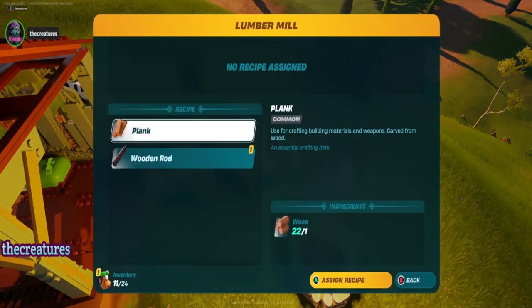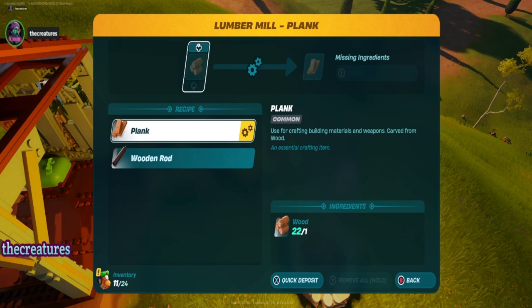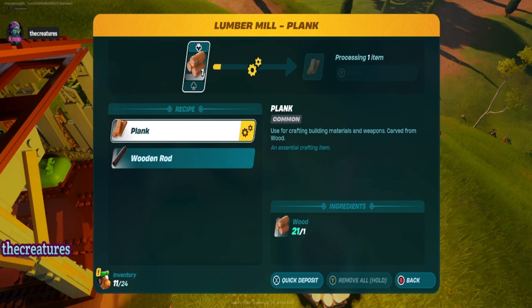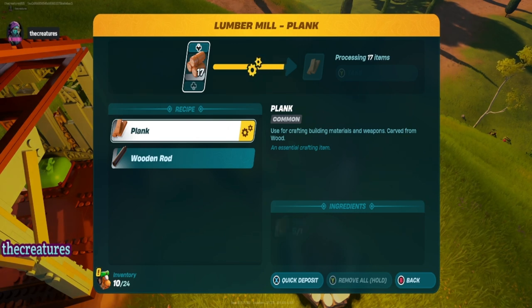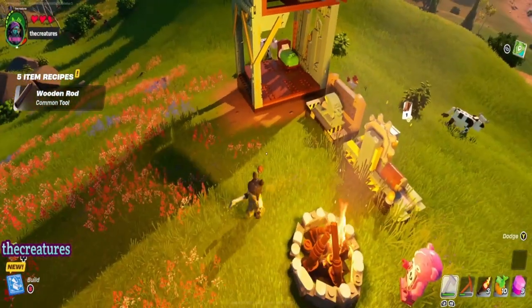Do they need to be inside? Okay, let's do a recipe — missing ingredients. Use the crafting building materials and weapons, this is very detailed. I can put all that in there, make lumber, let's do 20. Alright, that's working.